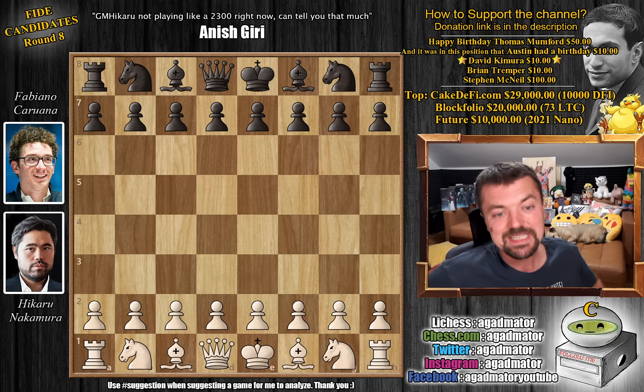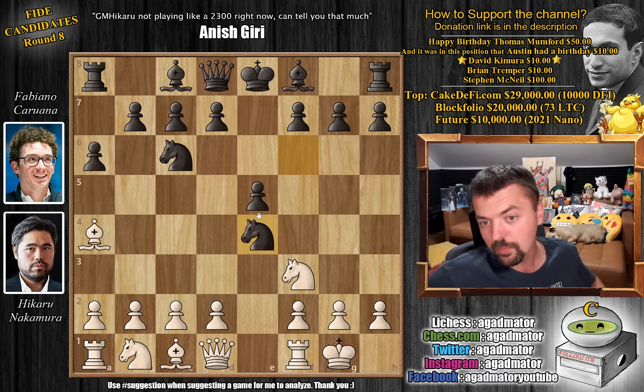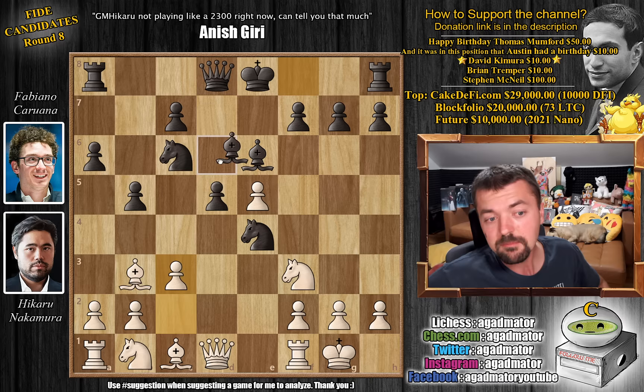Hikaru has the white pieces and he opens with e4. We have e5 by Fabi, knight to f3, knight to c6, and bishop to b5 going for the Ruy Lopez — not a Berlin, but rather a6. Fabi goes for Morphy's defense. Bishop to a4, knight to f6, and now castles going for the well-known knight captures on e4, the Open Spanish. d4, b5 challenging the bishop, bishop to b3, and pawn to d5. This has been played millions of times. d captures on e5 and bishop to e6 — nothing worth mentioning here.